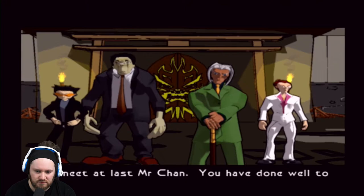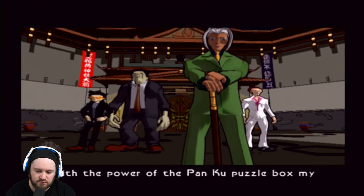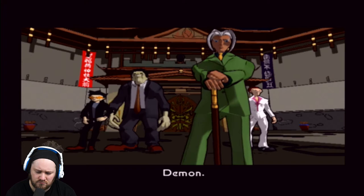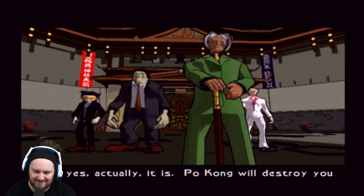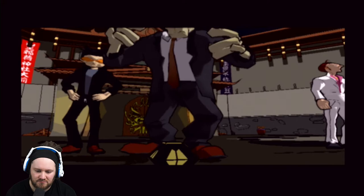Right, we meet at last Mr. Chan. Done well to get this far, but I'm afraid you are too late. Too late for what, Valmont? What are you up to? With the power of the Panku Puzzle Box, my enforcers will soon unleash seven demons into this world, starting with Po Kong the Mountain Demon. Po Kong will destroy you where you stand. Ratso, activate the Panku Puzzle Box! Okay, boss.